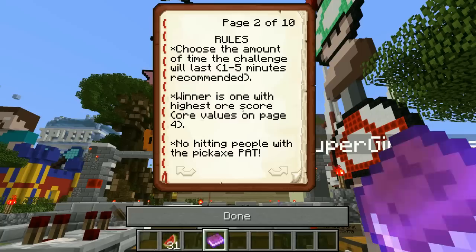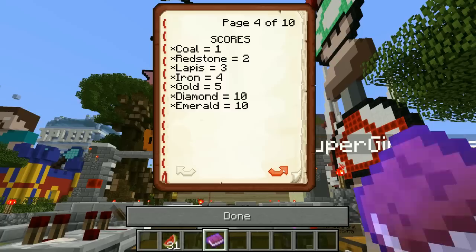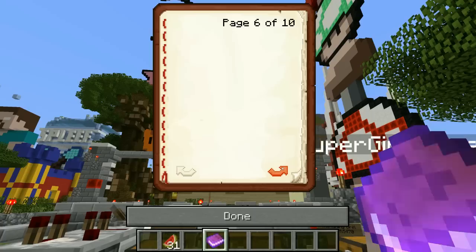I actually have a watch right next to me — that's perfect! The winner is the one with the highest ore score values. No hitting people with the pickaxe — Pat totally wasn't gonna do that. Emeralds, diamonds, iron, et cetera that you got from chests do not count. Please place those items in your ender chest or pickaxe chest to avoid confusion — they can be retrieved after the game. Coal is one point, redstone two, lapis three, iron four, gold five, and emerald and diamond are each worth ten points.